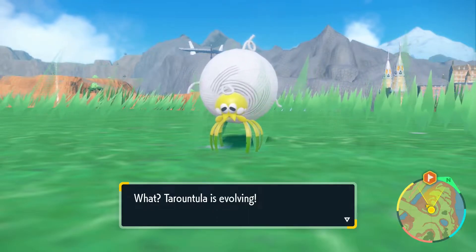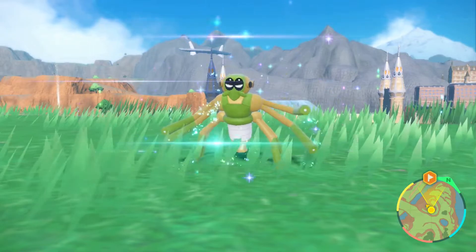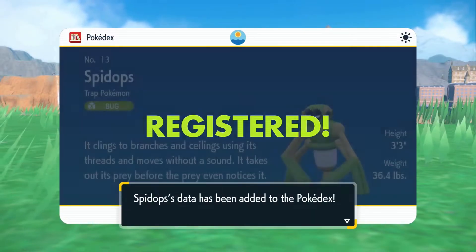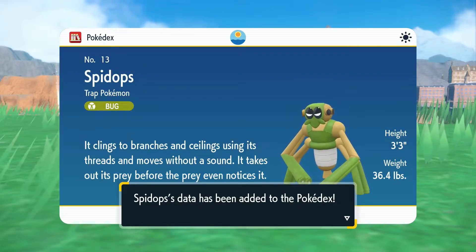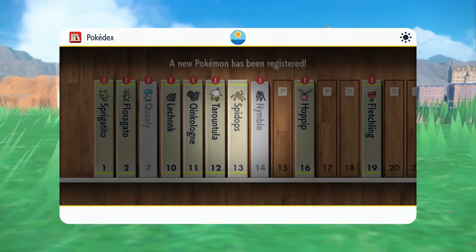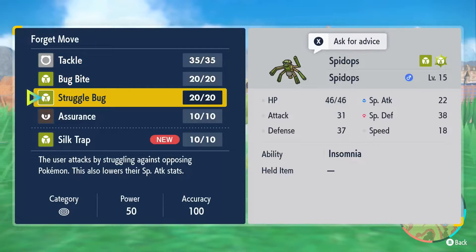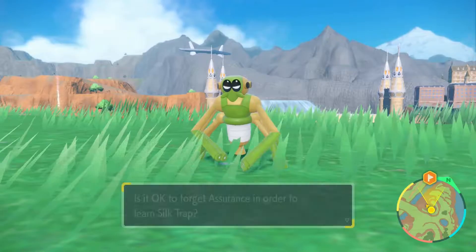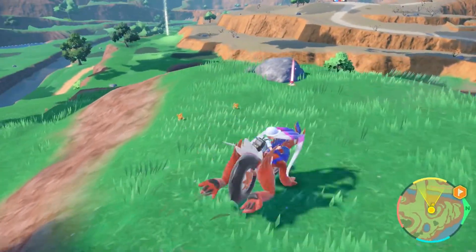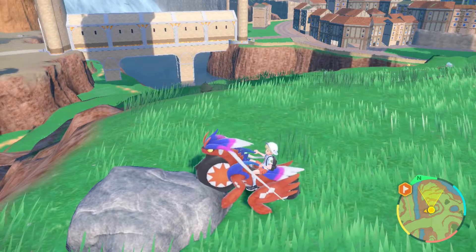Point of interest number seven — Tarountula, our little stowaway, is evolving into Spidops. It is the Trap Pokemon, pure Bug type. It clings to branches and ceilings using its threads and moves without a sound, taking out its prey before the prey even notices it. Three foot three inches tall, 36.4 pounds. Spidops forgot Assurance and learned Silk Trap instead — Silk Trap is a Protect move that also lowers the attacker's speed. Spidops is disappointingly still a pure Bug type.